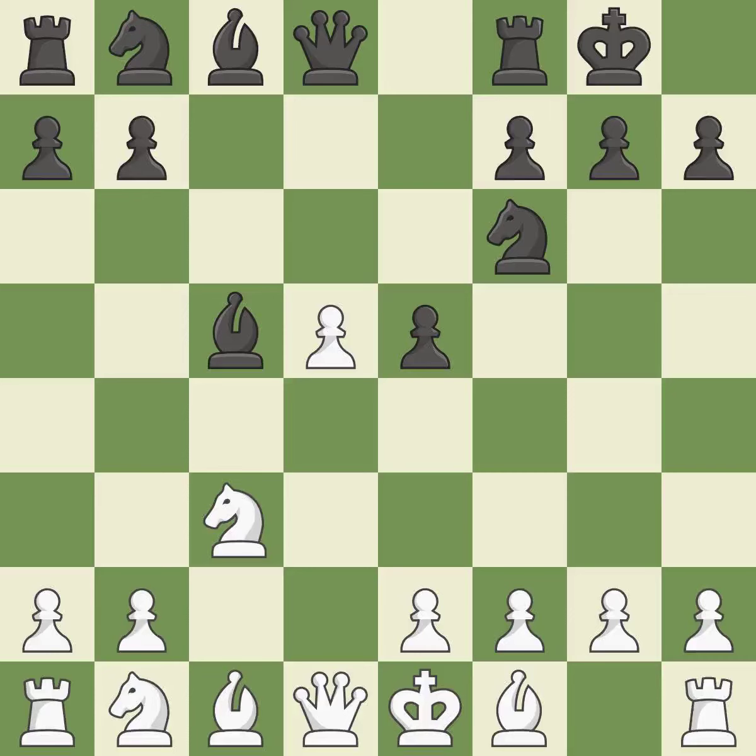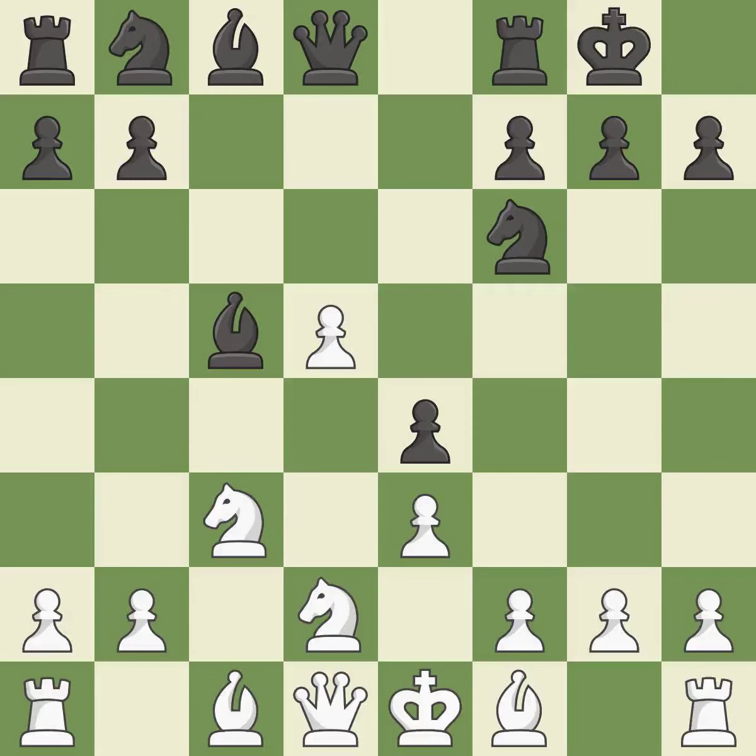Castling kingside tends to be safer because the king is further from the center. The bishop is prepared to grow into a functional square. A knight moves out of its beginning square and into the action — it is the final book action. This defends the pawn that was attacked. It is quite good. This threatens to kick a bishop. It is best.